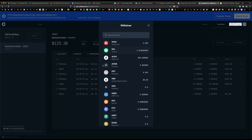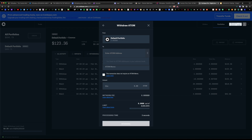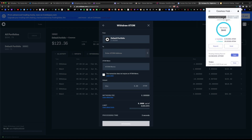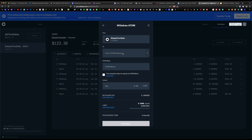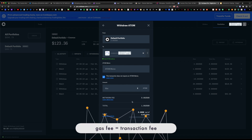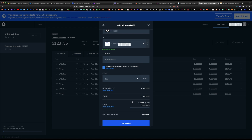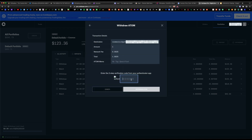Back on Coinbase Pro, hit withdraw, select the ATOM asset, and enter your crypto address. Under the 'To' section, paste the Keplr Cosmos Hub wallet address — no memo is required for this transaction, so check the box indicating this transaction does not require an ATOM memo. For amount I'm sending one ATOM. There is an associated gas fee with this withdrawal — just a network fee inherent in all blockchains. We'll hit withdraw and verify via Google Authenticator.